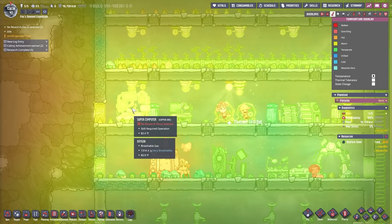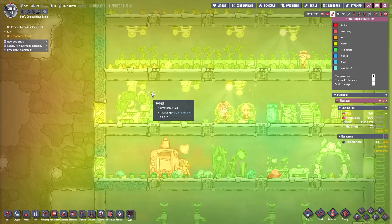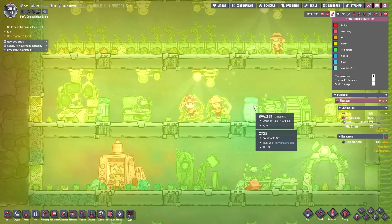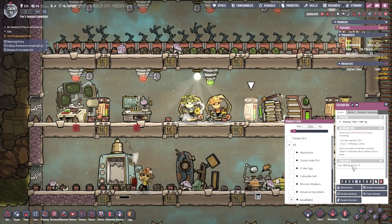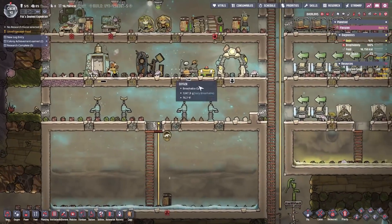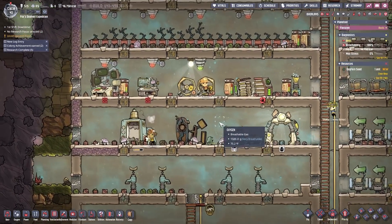Yes, look at this — this area is starting to slowly show signs of trending downwards in temperature. Very nice. This storage bin is down to 72 degrees and the ice is warming up, but that's fine. Eventually the ice will melt into liquid, and when it does, it'll be fine.